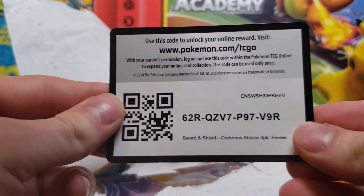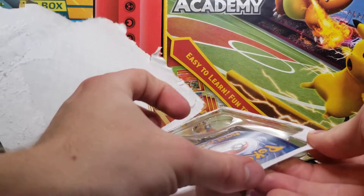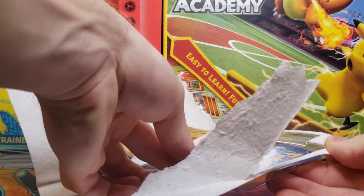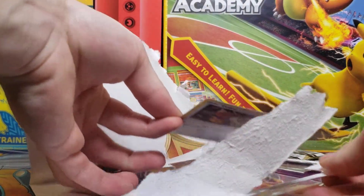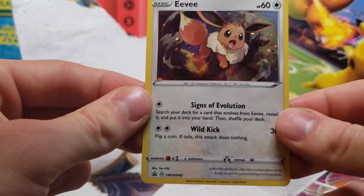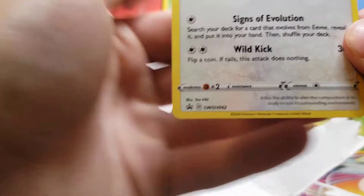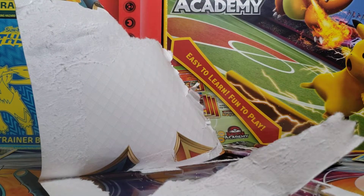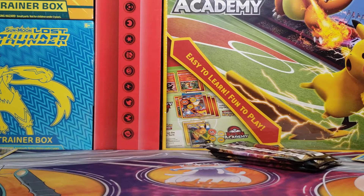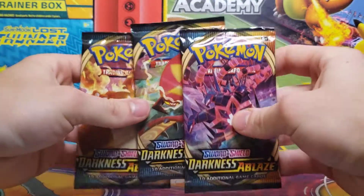First, here's the code card for the promo card — hopefully I don't bend this too much. It's already a little bent. Okay, Eevee! Nice hollow foil pattern as always with these promo cards. Number 42, out of who knows how many they will come out with. It's normally like 250 for each generation.